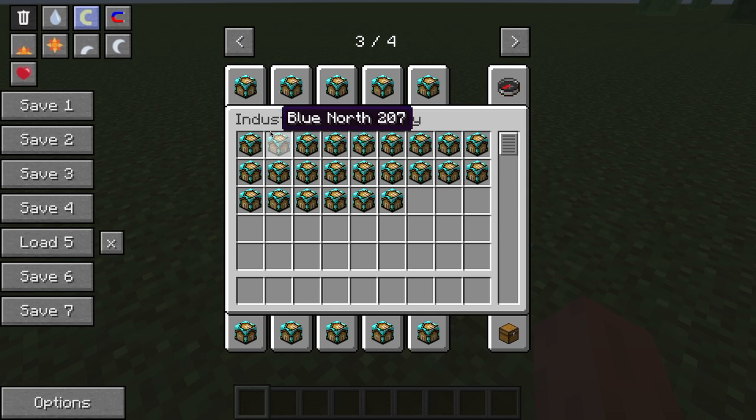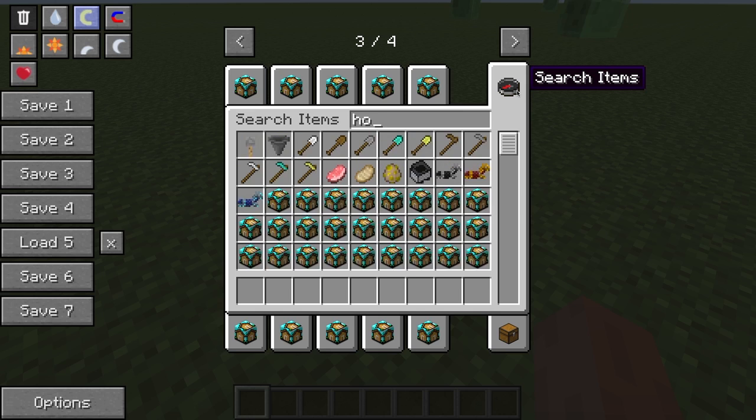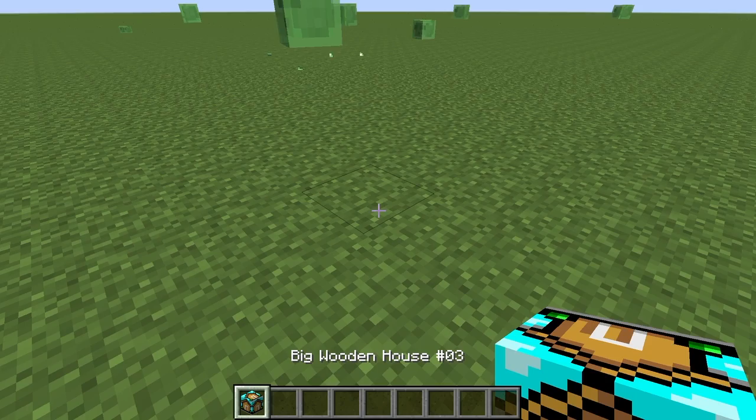Then maybe I can do a little story. So I think if we're going to do this, we're going to need a house to start off. Let's get a regular house - a big wooden house would be good. So what you do is you place it down and right-click on it, and it builds your house.